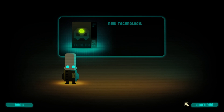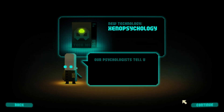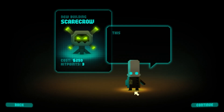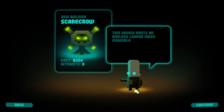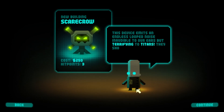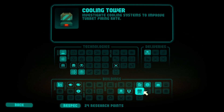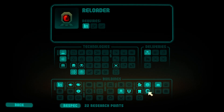Decoy is just this. Decoy — scarecrow. Hit points: 3. This device emits an endless loop noise, audible to warriors but terrifying to Titans. They should avoid the area nearby unless they're very determined. That might actually be exactly what I need.